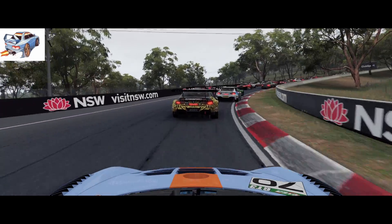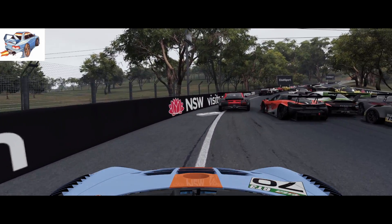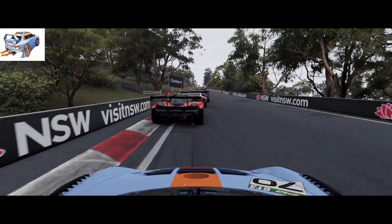Here's a whole field of cars going to Griffin's Bend at Bathurst. Two of them have crashed on the inside, one of them facing the wrong way around, and pretty much the whole field has slowed down and navigated that really well.